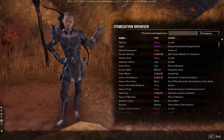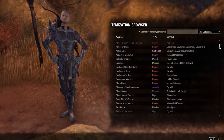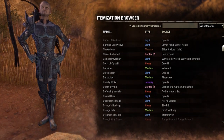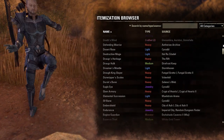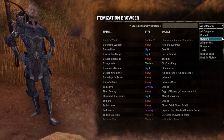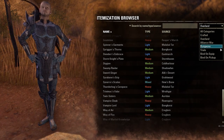If you play on PC, I can recommend the addon Itemization Browser. This great addon provides an in-game overview of all available sets and where you can acquire them, with many search filters if you are looking for a specific set, type, bonus, or dungeon. I will place the link for the Itemization Browser addon in the description.